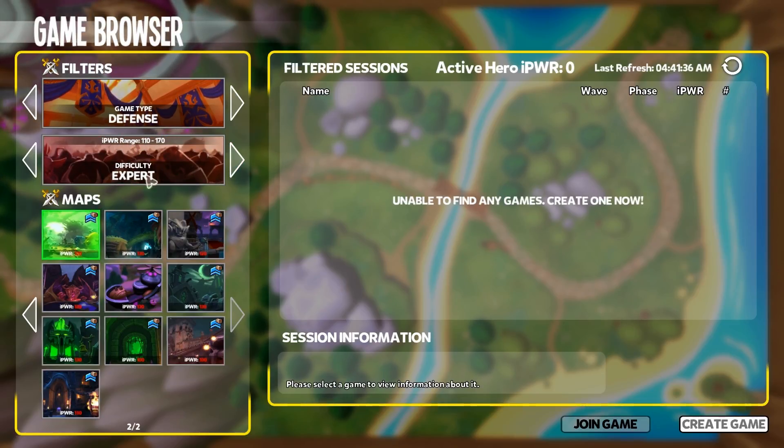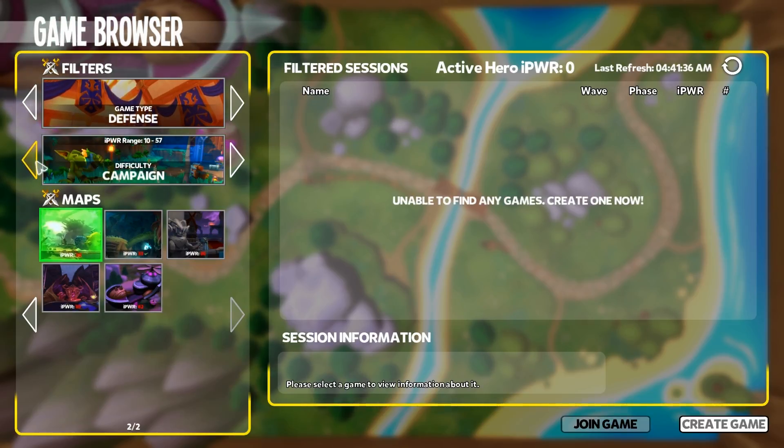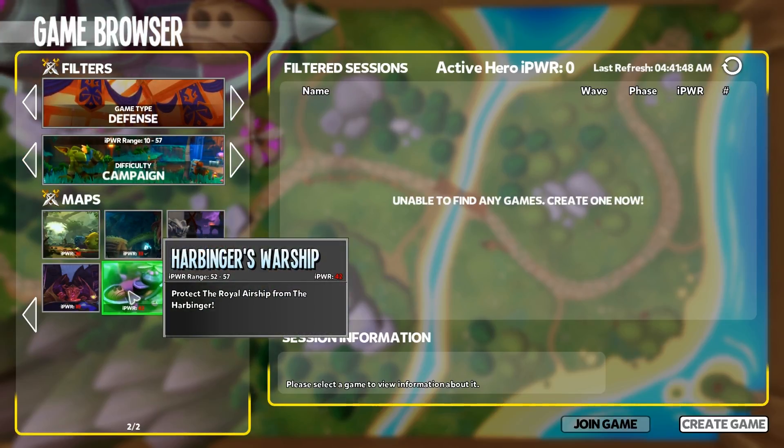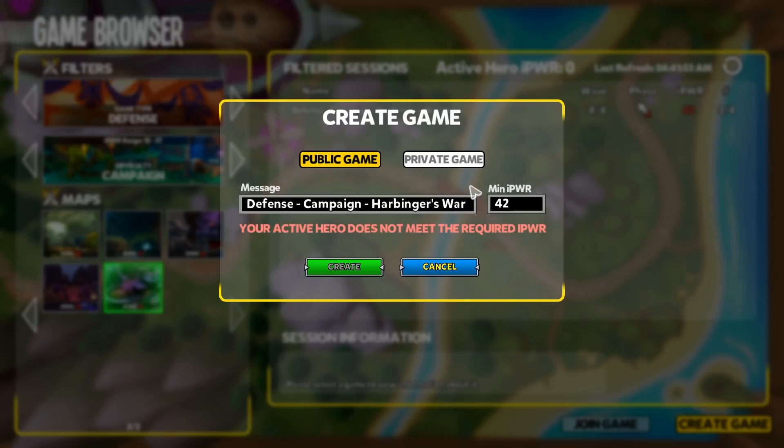There is a little bit more of an experience buff once you get up to expert mode — it's about 25,000 more experience. The problem is it takes a little longer, so if you look at your XP per hour, in my opinion the best way is still to just go with the lowest difficulty, which is campaign on the Harbinger. So let's hop in and I'll show you what I did here.